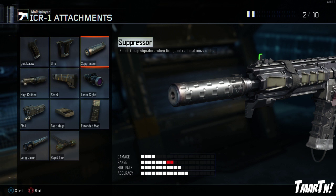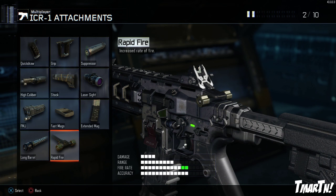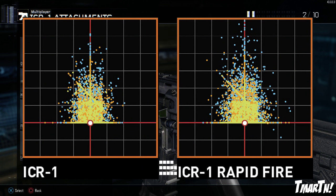Last but not least, rapid fire is actually also a very good attachment on this weapon. You can see the difference between the normal ICR and the rapid fire ICR in terms of recoil really isn't that big of a difference. So throwing rapid fire on and being able to put more shots downrange — and hopefully more shots on target — is definitely a good option for this weapon.